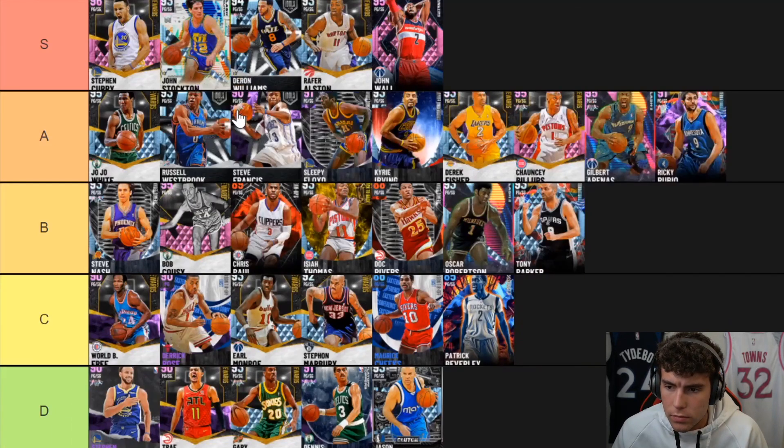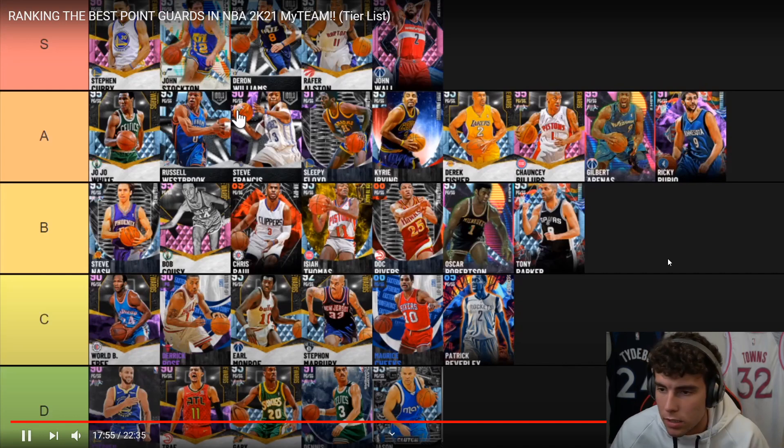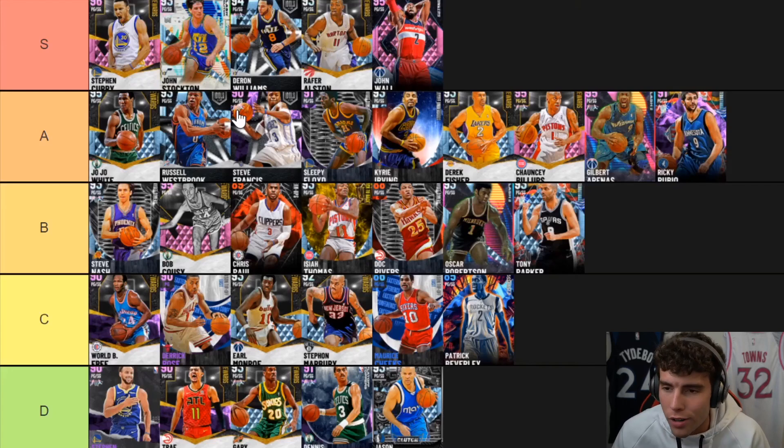Steve Francis is A-tier, no doubt about it. Steve Francis is the best point guard in the game for value — not even close. I'm going to be making a best-and-worst value point guards series again probably mid-month. Steve Francis is so complete for about 10,000 coins — he's got the Curry slide, bronze Clamps, bronze Range Extender, 90-something speed, and 90-something dunk. You can argue he's better than Westbrook. They're both great, great cards.